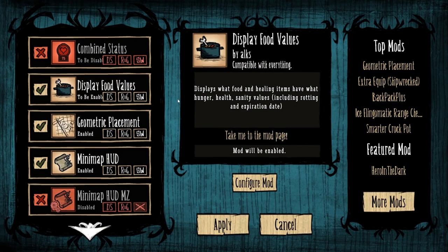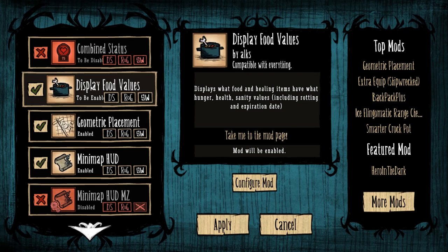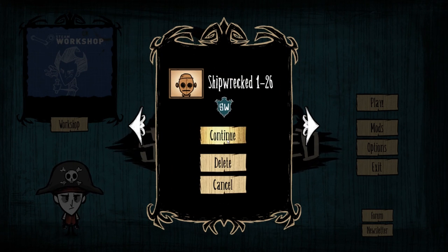Next we have Display Food Values. This mod doesn't have a lot of options — just a minimal mode — but what it's going to do is display hunger, health, insanity, expiration date, and stuff like that. Now, this is getting into the area of stuff that is kind of very helpful, and it kind of neuters the game a little, makes it a little easier. A lot of people will look down on mods for that reason, and I'll talk about that after. But I think this is a great learning mod — a great mod to have when you're new. Because otherwise, the other way to do it is to look everything up on the wiki, forget it, look it up again, and that's just a waste of time.